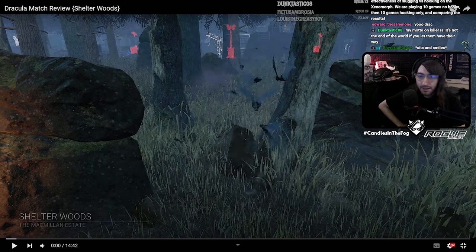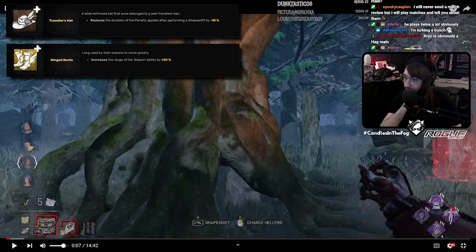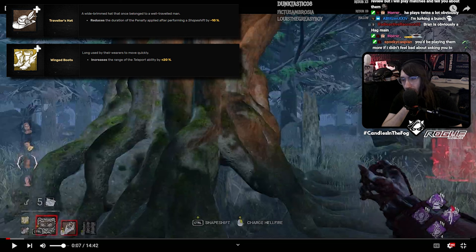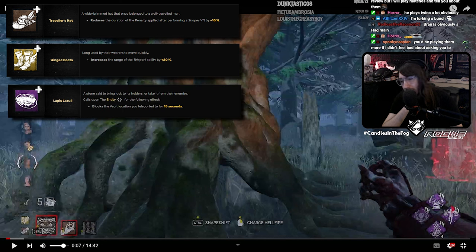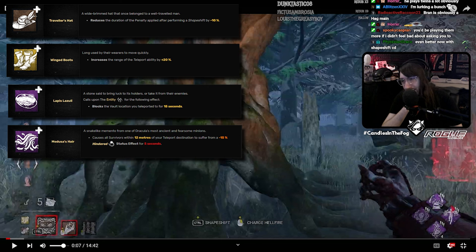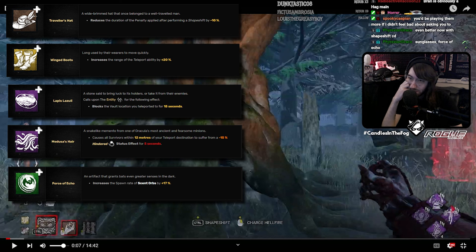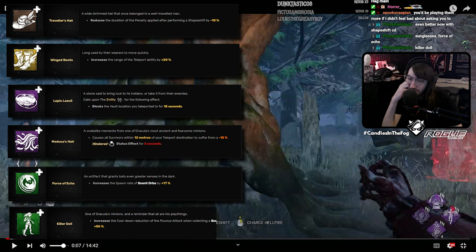Let's take a look at your add-ons and perks. You're using the boots and the hat, which is pretty good. The hat got a lot better after they fixed it, and the transform between forms is definitely more emphasized since they took Hug Tech out. The boots have always been good — a lot more map pressure available to you in bat form. Other stuff like the stone and the Medusa hair is now good after they made that add-on not useless anymore. It's really sad they got rid of Wolf Hug Tech, but wolf form is still helpful for tracking and longer loops, so you can still use stuff like Force of Echo — it's just not as good as it used to be. And Killer Doll is the other one as well.